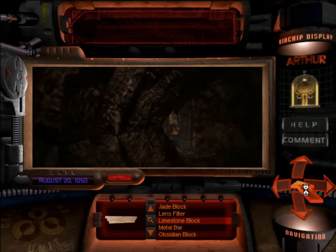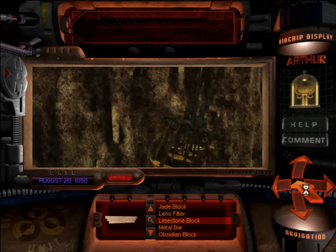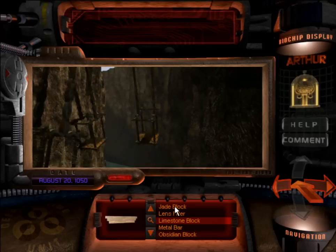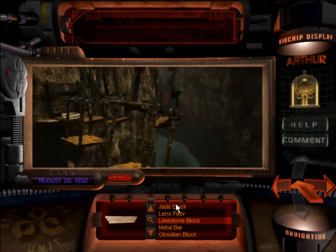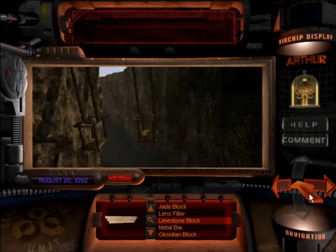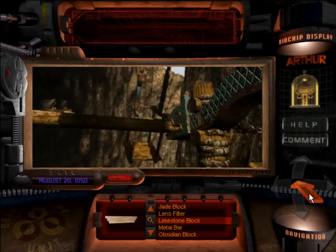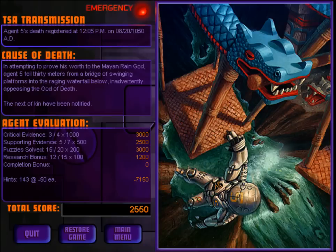Let's get out of here and cross that bridge once again. Even the camera's taken away from you in order to get on. Let's hop on. Oh — nope, I can't. In attempting to prove his worth to the Mayan rain god, Agent 5 fell 30 meters from a bridge of swinging platforms to the raging waterfall below, inadvertently appeasing the god of death. And the next of kin have been notified. We're up to 143 — plus those two that I showed in the last video, so 145.